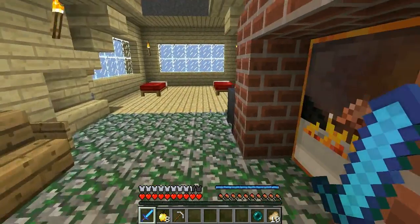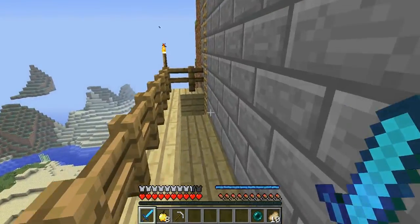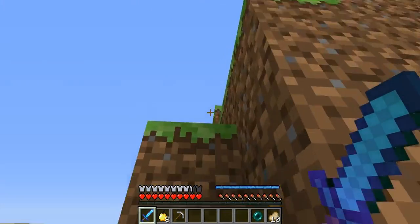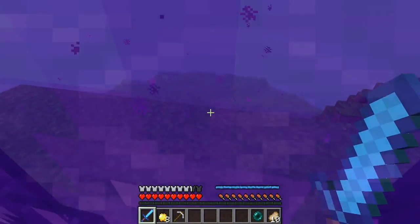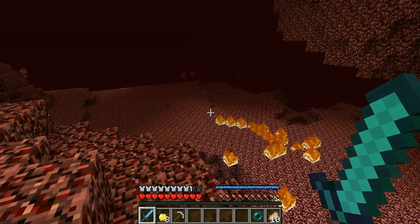That might be in a newer version. The two ores — I do not know the names — blood gems and netherite. One is red and one is pink. I'm just gonna get right into teleporting into the nether. Now be careful — there are mobs. This mod adds tons of new mobs, but it also adds tons of new weapons.